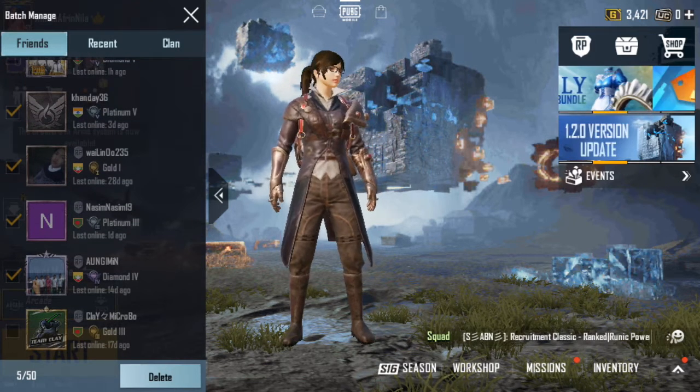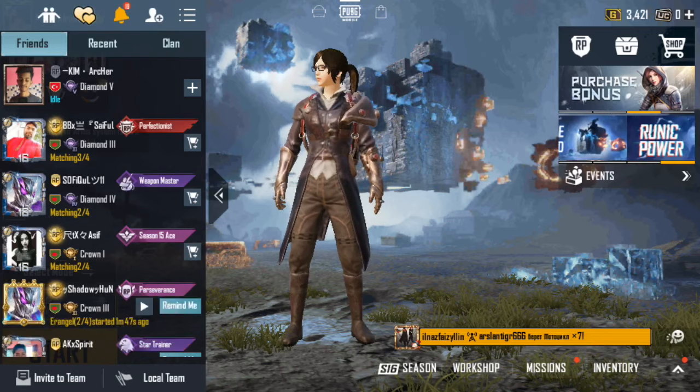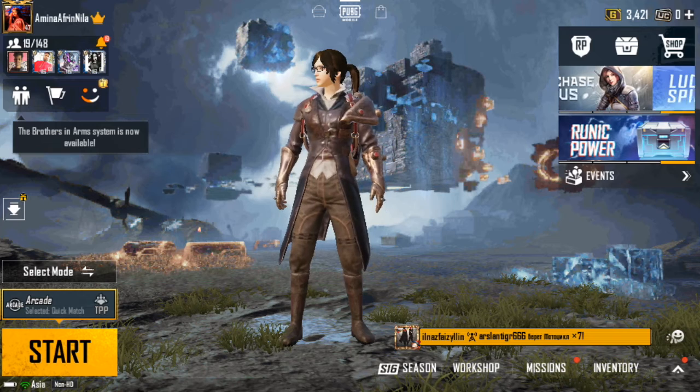You can select 'Delete' and then click 'OK.' And there you go — like this, you can delete your friends from PUBG.